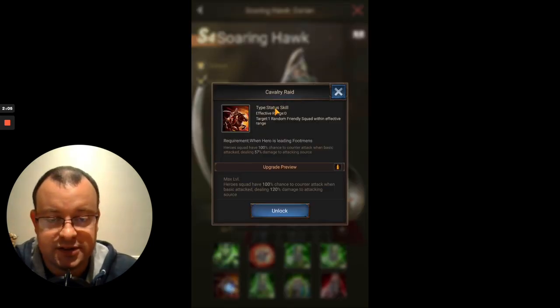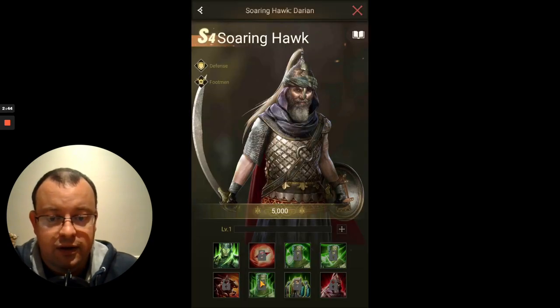Fifth skill, Cavalry Raid. This is a status skill, so it's one of these valuable skills that is going to be active throughout the battle — it's guaranteed. Effective range is 0 because it's affecting his squad. It gives the hero squad a 100% chance to counterattack when basic attacked, dealing between 57% and 120% damage. This is another skill that is guaranteed to activate every single turn of the battle, similar to Desert Storm's Ape skill. It's a status skill with 100% chance, doing extra damage to your opponent.